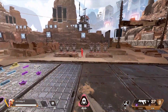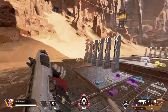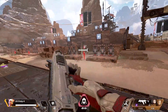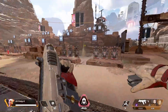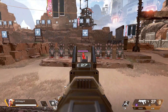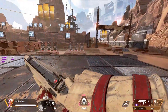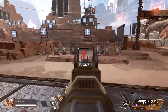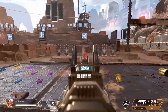One more tip: crouch while shooting in medium-to-long range 1v1s. Most of the time opponents are aiming for your chest and head, so crouching throws off their aim and forces them to readjust downward. When you stand back up they have to readjust again, which can give you the advantage. Don't do it blindly mid-fight right away — practice it first so it doesn't throw off your own aim.